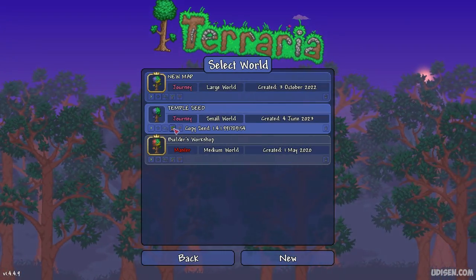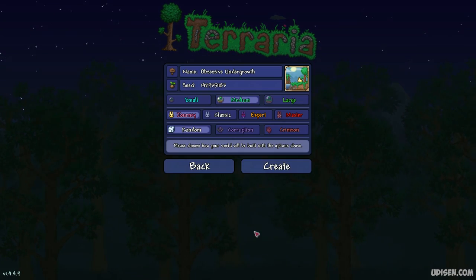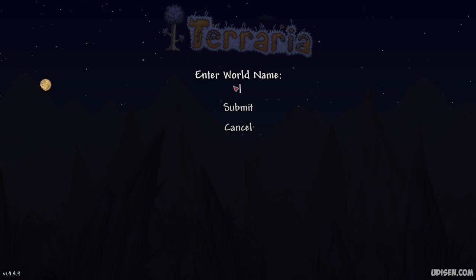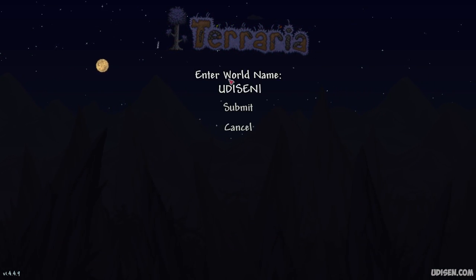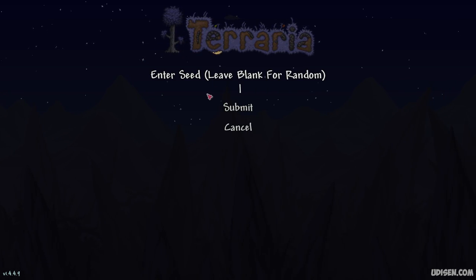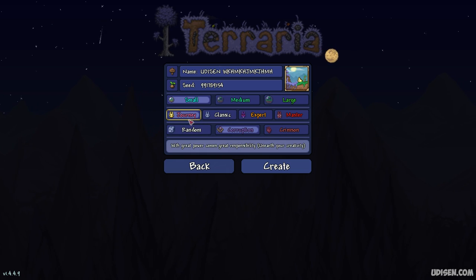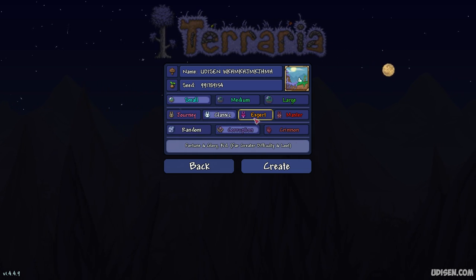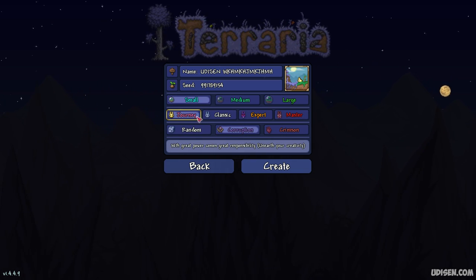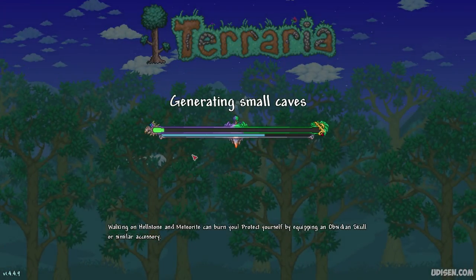Step number one: copy the seed, which you can find in the video description below. Create a new world, give it any name, and paste the seed numbers in the seed field. Submit, and choose Small Corruption. You can choose any game difficulty — it does not change world generation. Let's go.